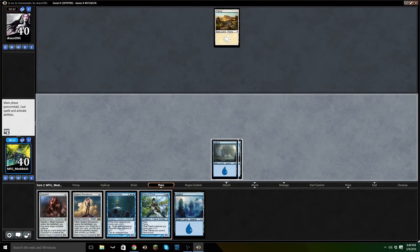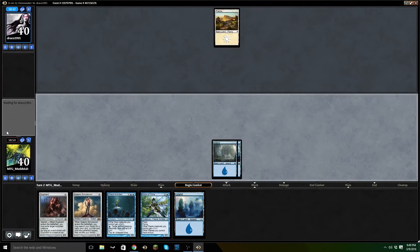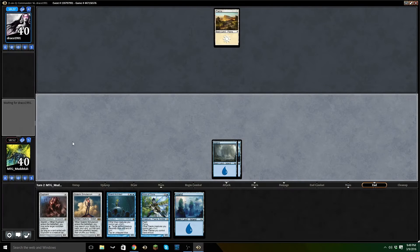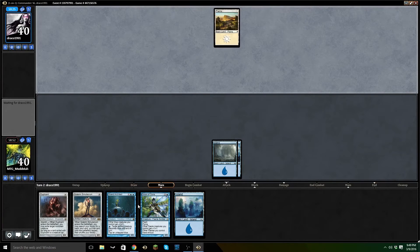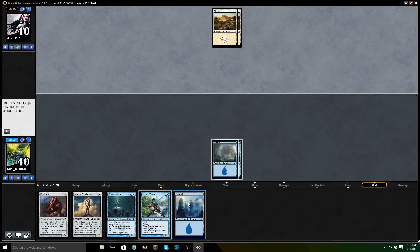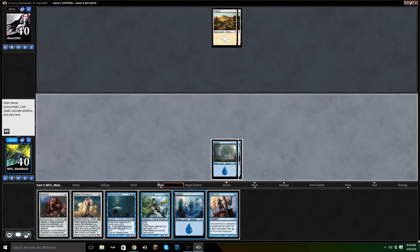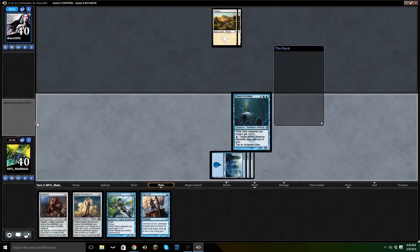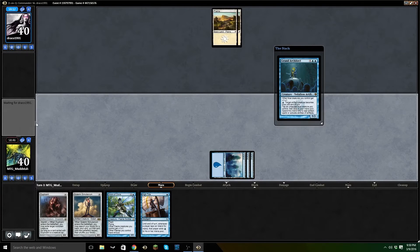Perfect. What this means is next turn we can do Grand Architect into Scion of Oona, and then on the turn of Scion of Oona we can also tap Grand Architect and Scion of Oona to get Solemn Simulacrum and ramp us even further. So we have our line of play. High Tide — great draw. Gives us a lot of mana, just what we want to do.